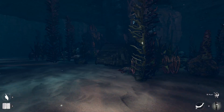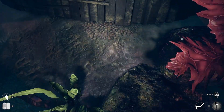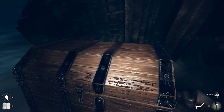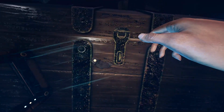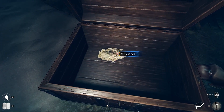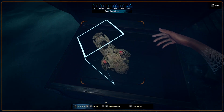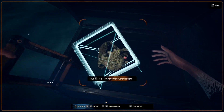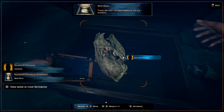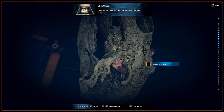Let's check it out at daytime and see what we can find here. We found that key — let's open this. Scan this — from unknown. There are very valuable rubies in the eye socket.